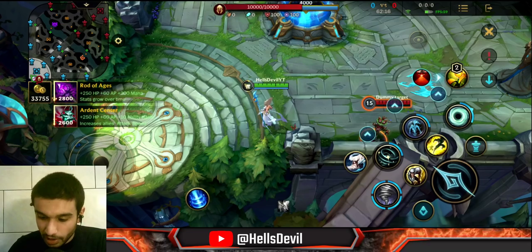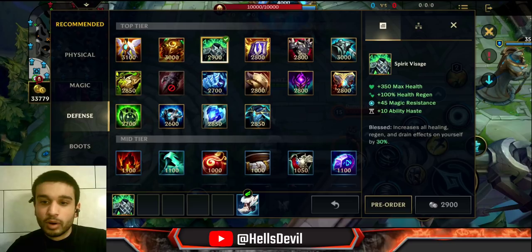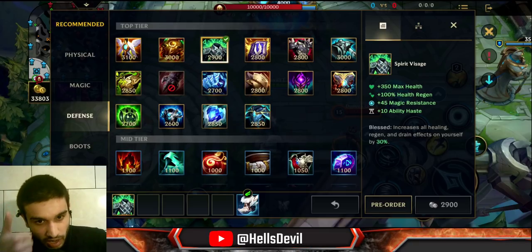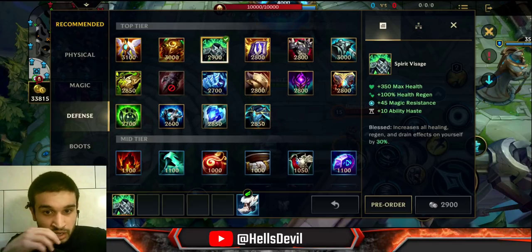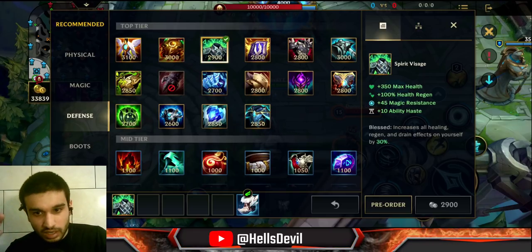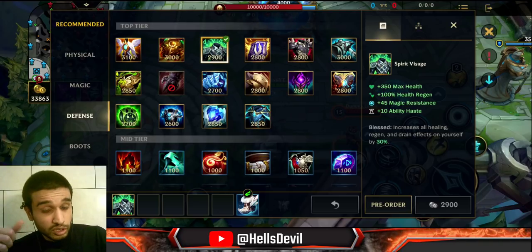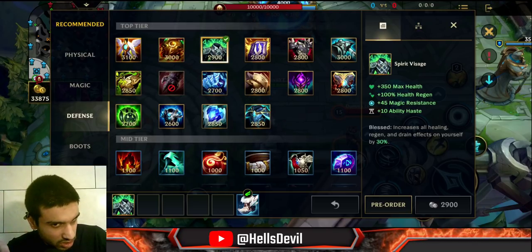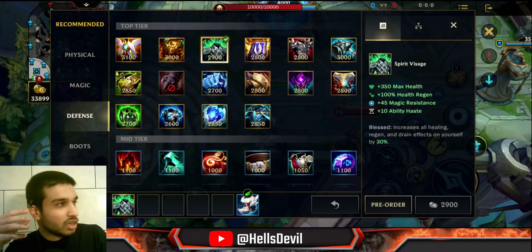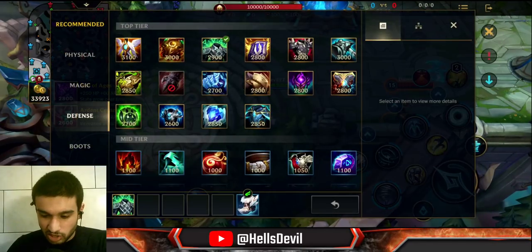Spirit Visage — very easy item. It provides magic resist, bonus health, bonus health regen. And all healing effects on you get increased by 30% — lifesteal, when an ally heals you, even the elder dragon healing. Get this item if your champion has a lot of lifesteal like Nasus, or if you have a lot of healing in your team like Soraka, Janna, or Sona. Of course, also get it when you need magic resist.